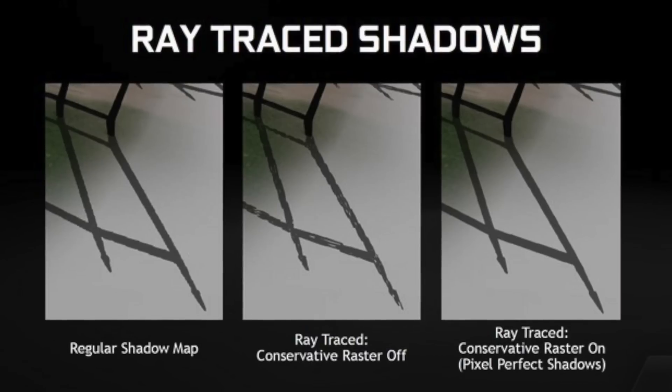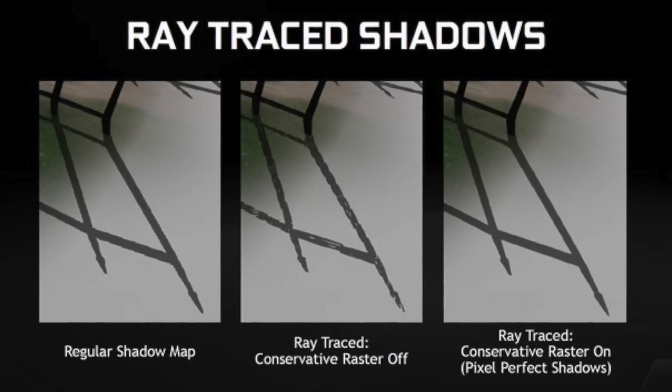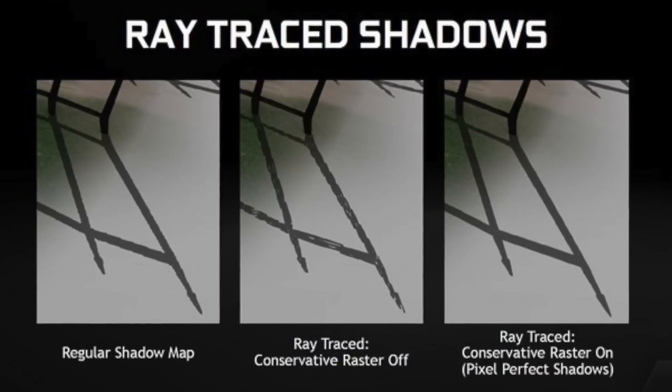And last up is ray trace shadows. In the image you can see the difference between a ray trace shadow and a regular shadow map. This also works in conjunction with the conservative raster feature. So we've seen what the card looks like, we've seen the speeds and feeds. One thing I want to mention before we jump into testing: this card does have a 98 degrees Celsius threshold, which means overclocking is going to be pretty good — the card has to be really, really hot before it starts throttling. So let's check out gaming performance in both 1080p and 4K, and rock out to Benchmark Zone.